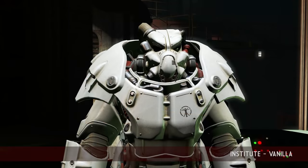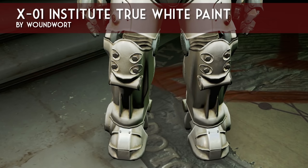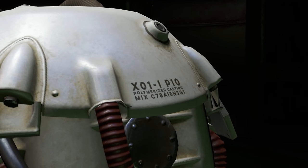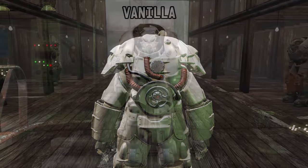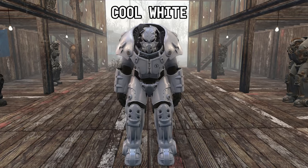A great companion to that is X01 Power Armor Institute Paint True White by Woundwort. The Institute paint job in the game is actually an off-color, almost ivory-looking white. This mod author wanted a more pure, clinical white, so this mod replaces the Institute paint job with a pure white version. For those of you who want to clean up even the Institute, this is a great mod for you.